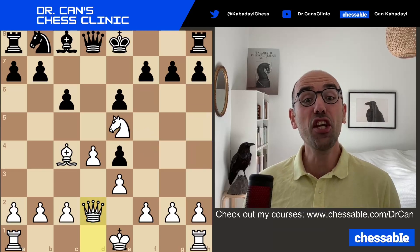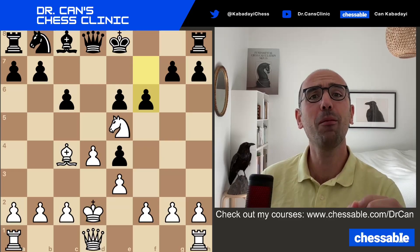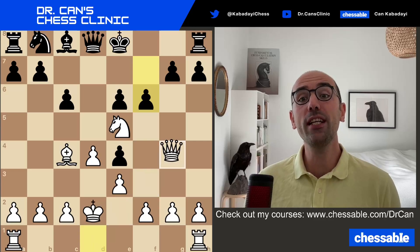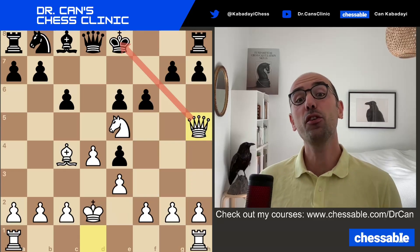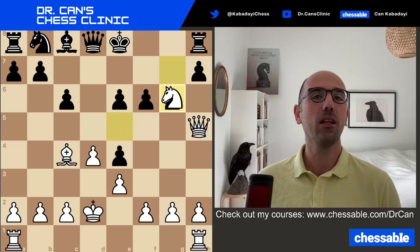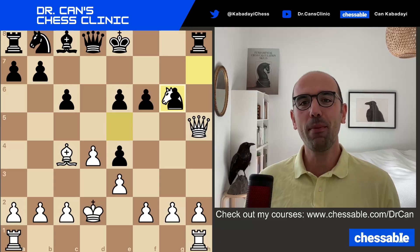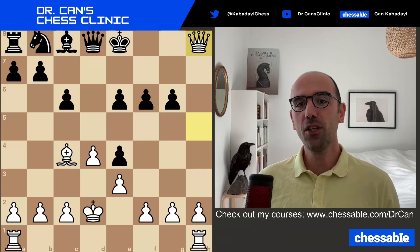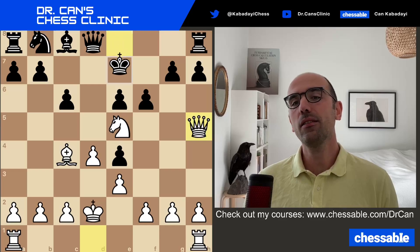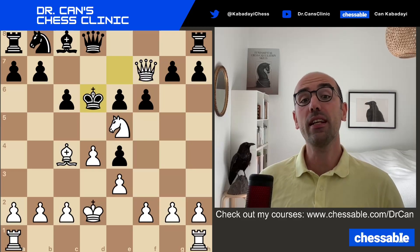What is changing after Kxd2? After f6, you tell me what white should play. That's the reason why you kept your queen on this square — because Qh5 comes with check and you are rescuing your knight. Because if they go g6, here comes a very typical pattern: Nxg6, using this pin — if they capture back, the rook will be captured. So by playing Qh5 check, you are rescuing your knight. After Nk7, you can even invade with Qf7, and your knight is surviving 100%.